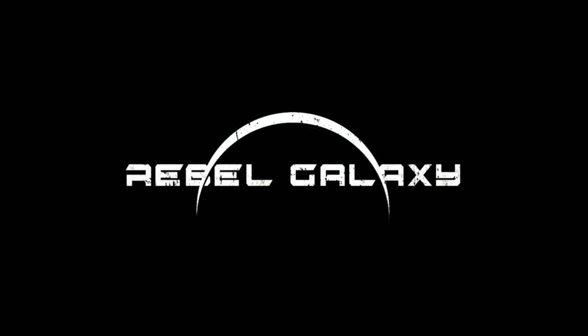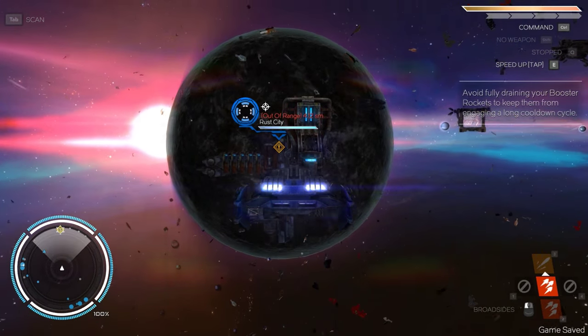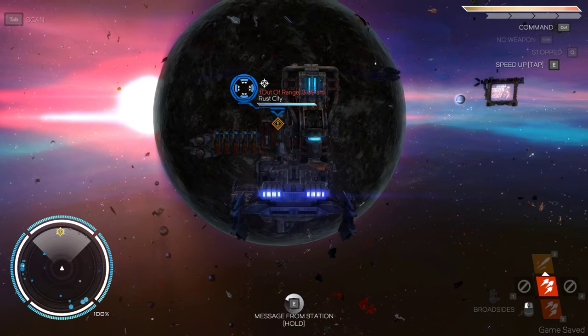That sounds kind of awesome, doesn't it? Kind of going off into the unknown universe, thanks to - I guess - Aunt. So here we go. There's Rust City. Message from station - hold down E, you can go there.